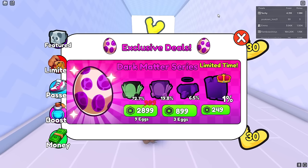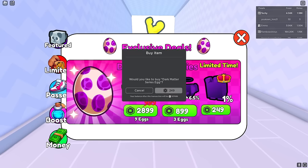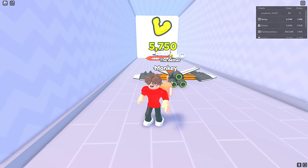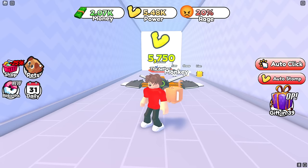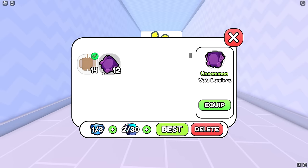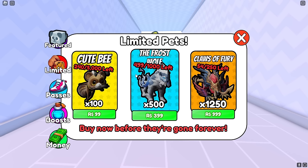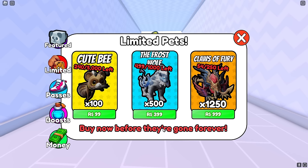Look at the exclusive eggs — I need to roll one. I'll pay 250 Robux for one of these eggs. It's rolling — give me something sick! The pet I got is less power than the one I got for free. That's because you need to buy the limited pets — they show you how much power they give.